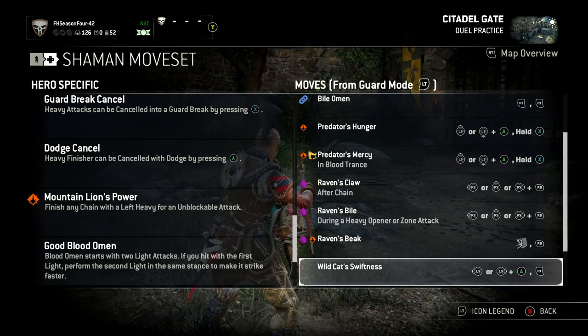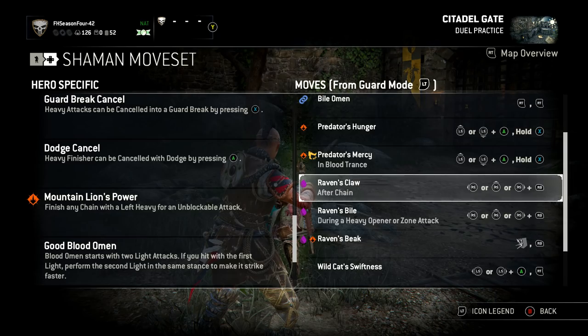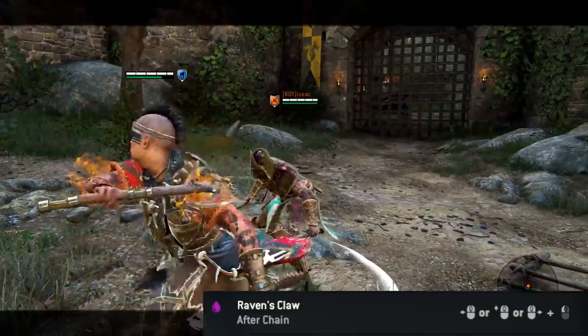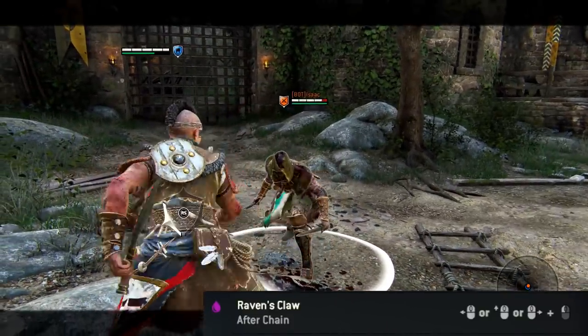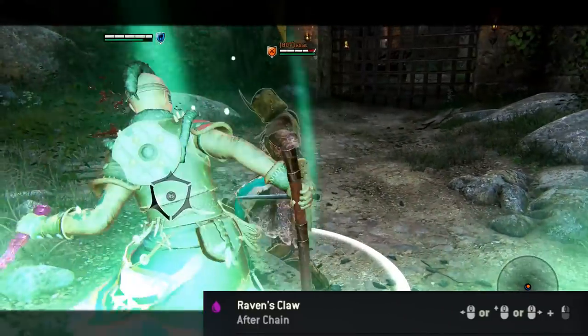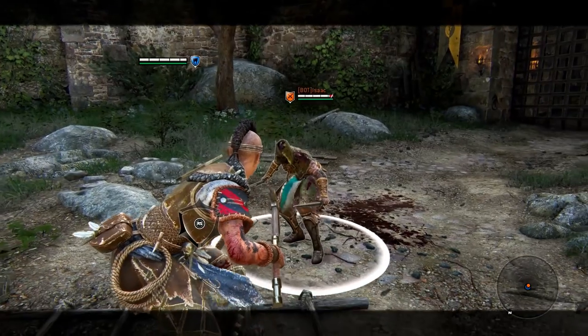Let's move on to the bleed attacks. The Raven's Claw is basically any direction and a light attack after a chain attack. So back to the chain attacks: you've got light-light-heavy, and then bang — bleed, any direction. Light-heavy, and then the light attack straight afterwards, which will cause the bleed.